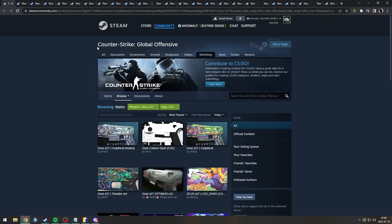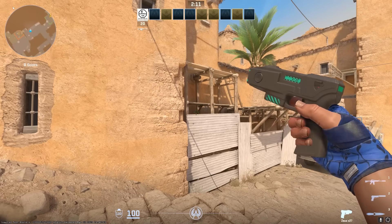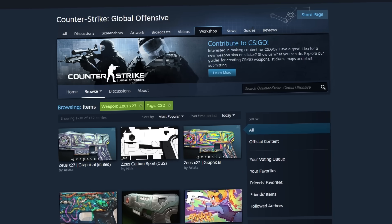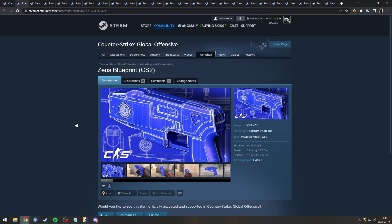Gentlemen, this is the CSGO Workshop, and you're filtering for Zeus X27. I don't think we're gonna get skins for the Zeus until CS2 releases. Honestly, I think CS2 is probably being released maybe in August, September. Look at how many links I have here, bro. We have some really good skins. Let me check these links that Envy handpicked first.